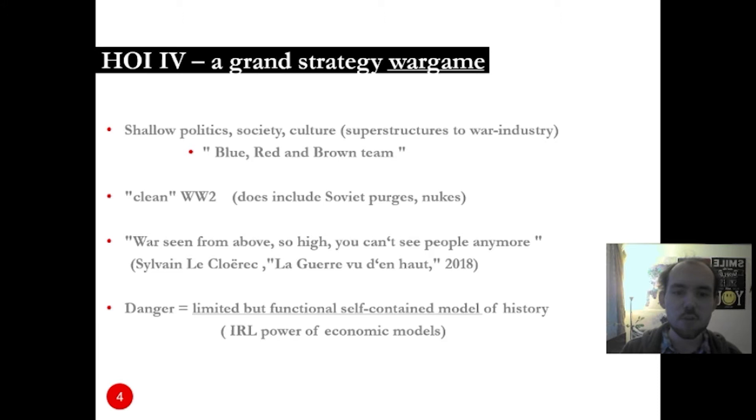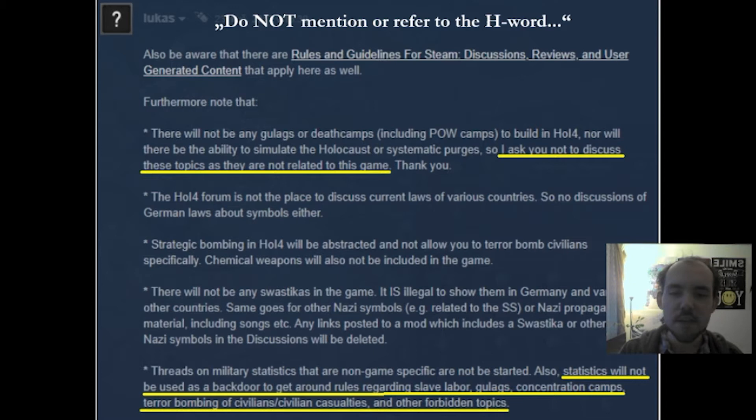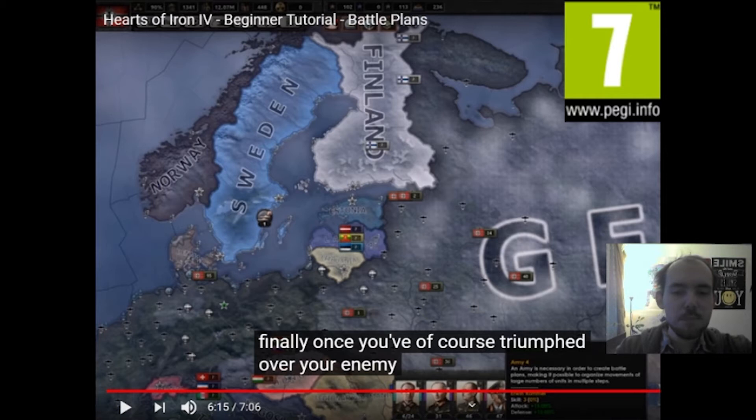These models manage to explain the period and show how it evolves without these important aspects, which can be very damaging — as with economic models, they are very convincing even though important factors are excluded. To avoid these issues, Paradox Interactive stated a policy of not mentioning these aspects at all. That means death camps, the Holocaust, and the persecution of Jews are not mentioned in the game. Moreover, even forum discussions on these topics are specifically banned.